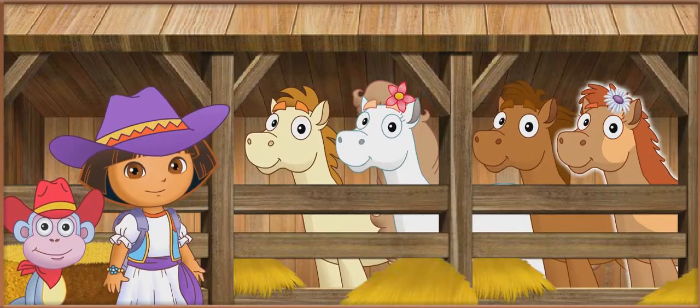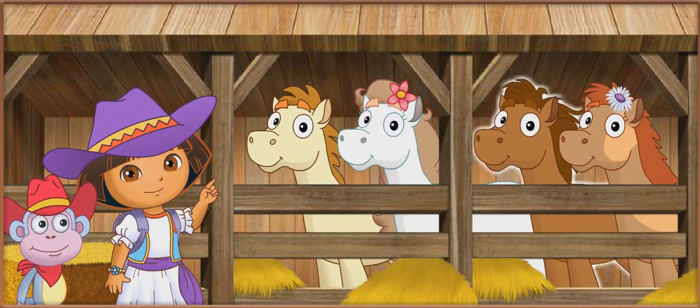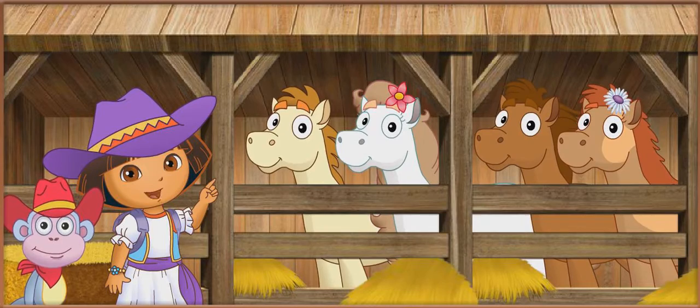Choose a pony. Roll over a pony with your mouse to hear its name, then click to choose it.